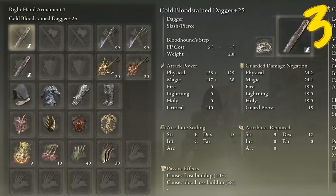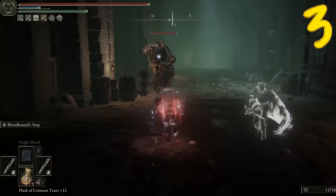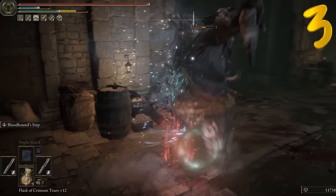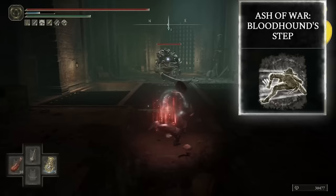So here we have the Frozen Shinobi, wielding two bloodstained daggers with the Cold Affinity. This setup has decent blood loss, but it deals a bonkers amount of frost buildup. And then that frost will increase all subsequent damage. I have time chapters below if you want to skip through. And of course, Bloodhound Step — gotta have Bloodhound Step on a Shinobi build. Then we got the Chilling Mist on my left hand dagger.